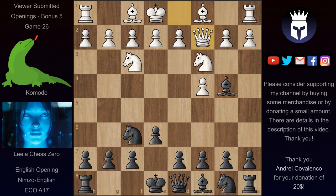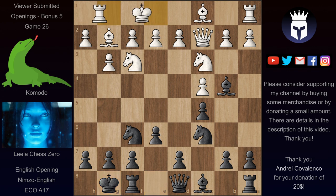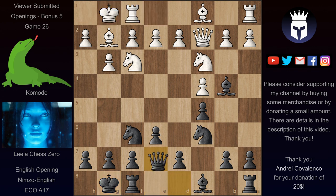So in this one we have Qc2, and now c5 and g3. With this c pawn moved forward two squares, this diagonal is slightly weaker, so it makes sense to develop this bishop here. We have Nec6, Bg2, castles, castles, and now Qe7. Here in this position white has to decide how to develop the remaining pieces and what to do with these central pawns.